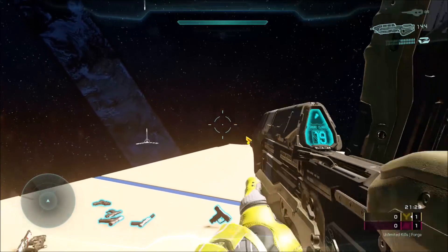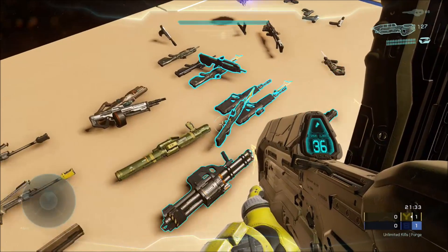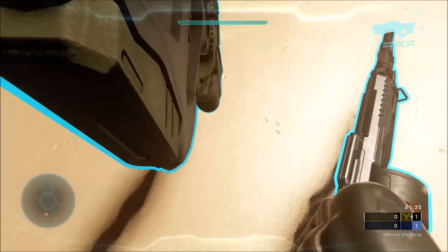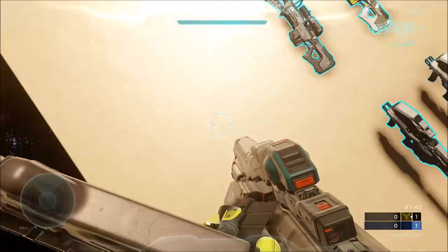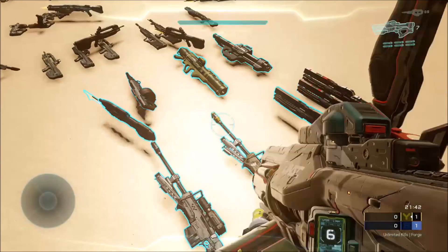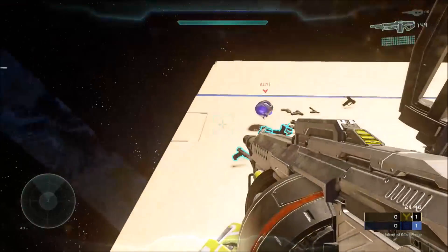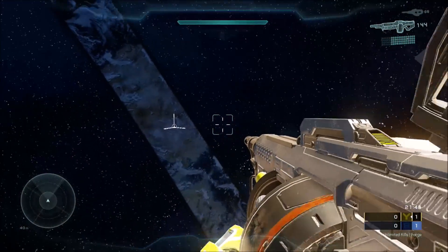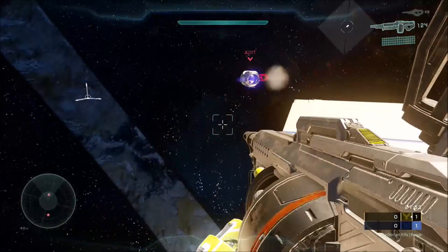Dual-wielding in Halo 5 is obviously not perfect. As you know, you weren't meant to dual-wield in Halo 5, and I'm actually not sure why this glitch even lets you dual-wield weapons. Basically, the glitch that we're using for this is the Overload Glitch. It's a pretty simple glitch to set up, but getting the actual dual-wield glitch to work — that's the tricky part.